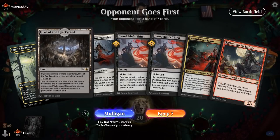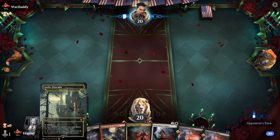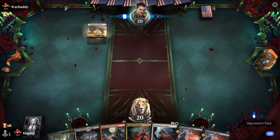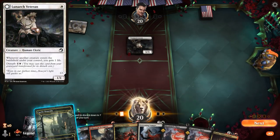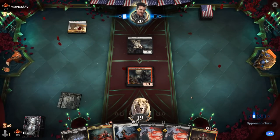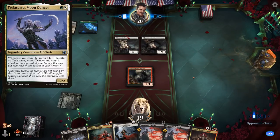We're on the draw with a keepable hand. We can actually curve Pit Fighter into Socialite thanks to our Voldaren Estate, which will also provide white mana for Welcoming Vampire. Facing a Lunarch Veteran — not really what we wanted to see. I'll play the Pit Fighter for now, and keep Thirst as an answer for maybe some of the life gain payoff cards like the Moondancer and Lunarch Veteran.